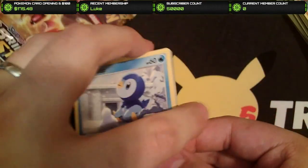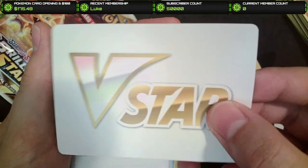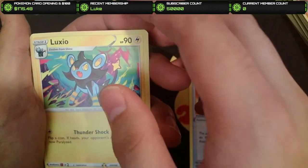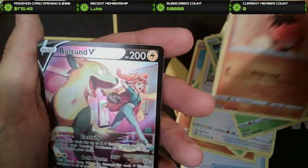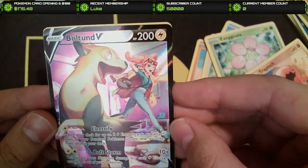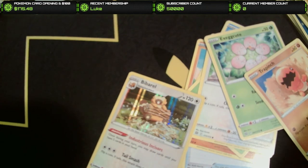We got one more Brilliant Stars and then we'll be on to the next box. We got our little V-Star Marker — those are always kind of cool. We've got the Choice Belt, Luxio, Hitmontop, Piplup, Shroomish, Starly, Exeggcute, Trapinch. Oh my gosh, that's a good one to get — that's the Trainer Gallery Boltund V. I believe that's an Alt Art if I'm not mistaken; it's got the texture of an Alt Art. That's actually a great hit. And we got a Bibarel Holo as well. Pulling through at the last pack — a little last pack magic!